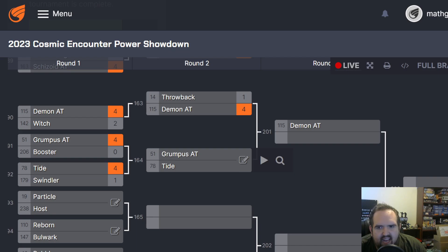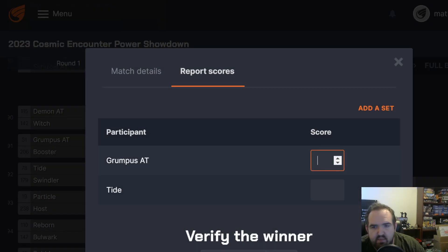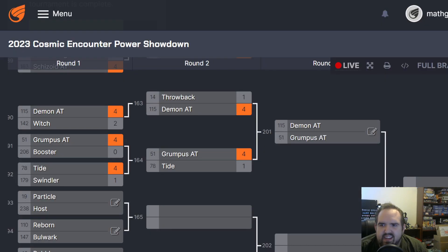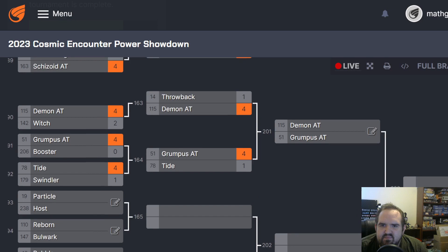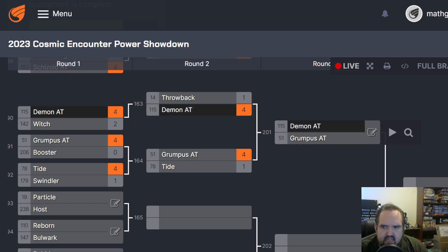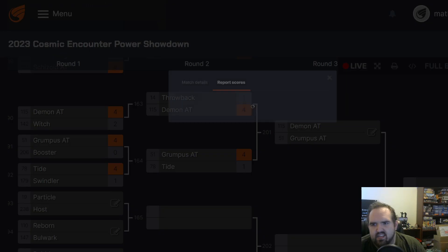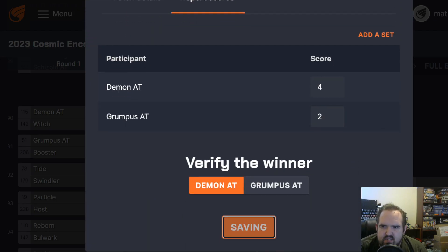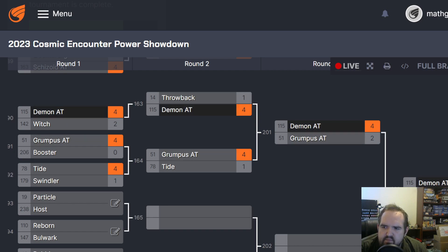Now, Grumpus versus Tide. Grumpus feels like it gives me a power; Tide is giving everybody a power. I'm going to give it to the me, because I'm selfish that way. And Demon versus Grumpus — Grumpus is going to help me get colonies, Demon also going to help me get colonies, Demon playing a little bit meaner. It's close; that's why I'm going 4-2 here. But Demon's going to move all the way forward.